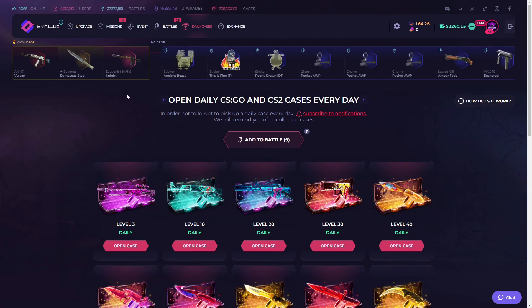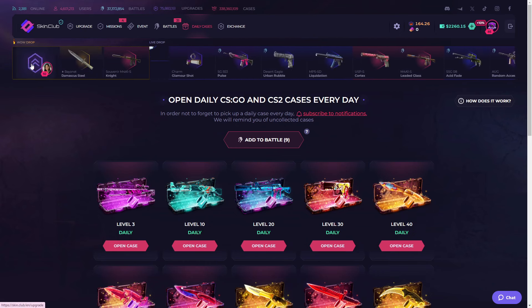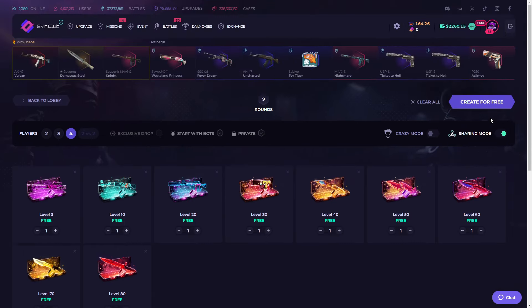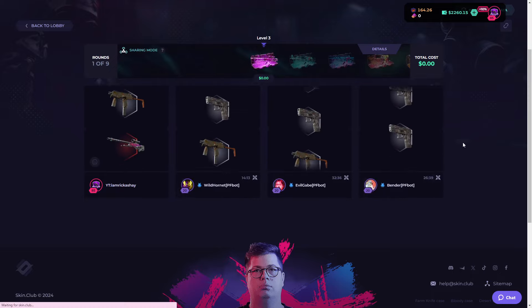Damn, someone hit a knife. Souvenir knife, that's sexy. Level 92, who the hell is that? Anyway, let's start off with this free battle here. I know we can do like 1v1v1v1, but let's just go ahead and do shared mode. I think it's the most chance to actually pull something, so I'm going to stick with that.